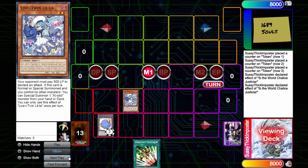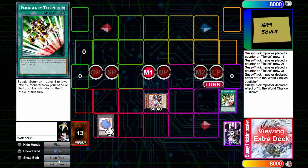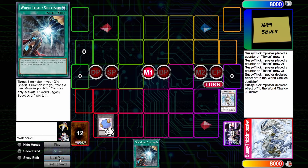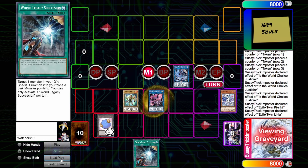We are going to normal summon Lilla, which gets Kissy Kill, then activate Teleport to get a Level 3. We synchro Lilla and the normal monster into Ib, which searches Succession. Then we link Kissy Kill and Ib into Evil Twin Kissy Kill, and Ib floats back into the normal monster. We use Kissy Kill to get back Lilla, go into Evil Twin Lilla, get back Kissy Kill, which gets us a fresh draw.